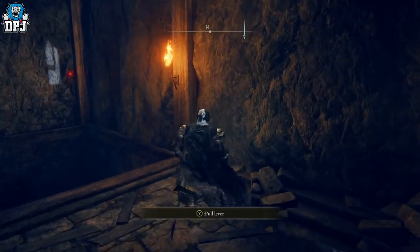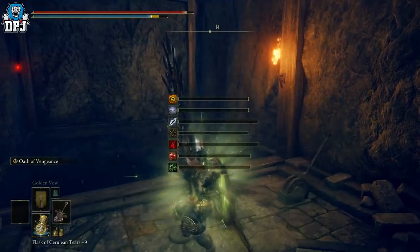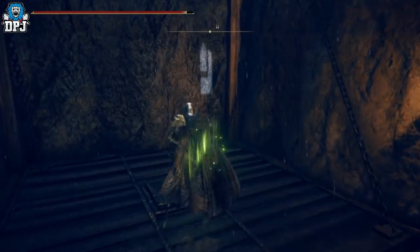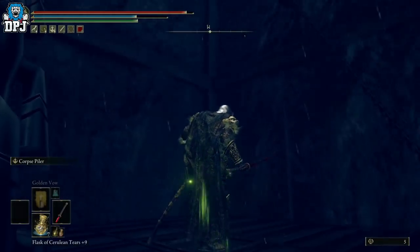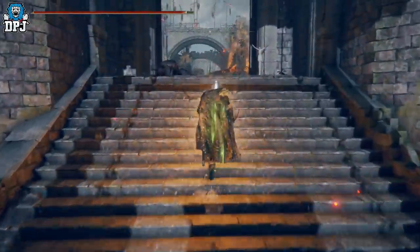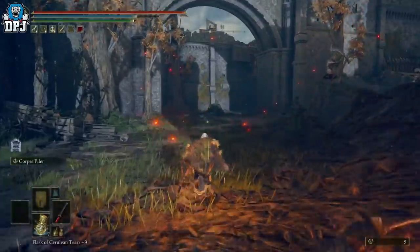There'll be a lift at the end here, there's a grace point right there. Call this lift down. I've farmed so many weapons and spent hours farming them - every little helps in regards to discovery, and this boosts it. You pop it, 30 seconds it lasts - by the time the 30 seconds are up you've probably farmed the enemies, gone back to the grace point, pop it again, and you're good to go. Take the lift up when it arrives. Just come past here, ignore all these dudes, run straight past.